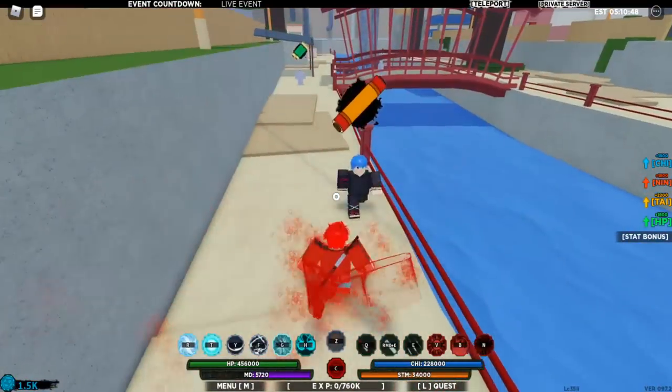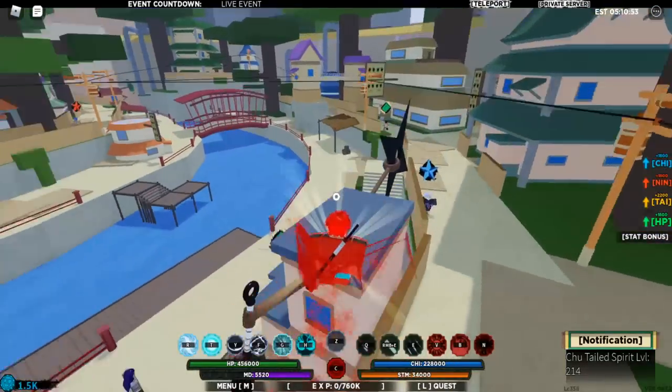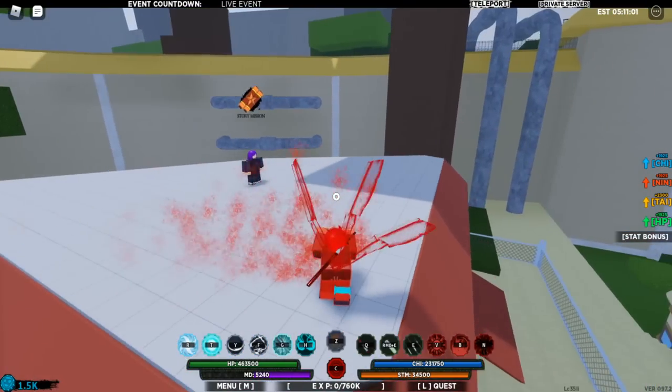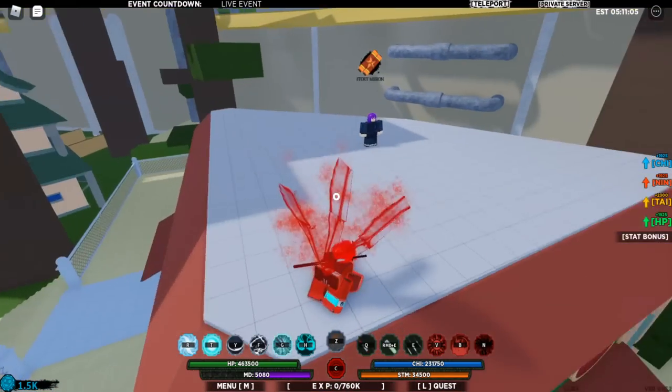Boss quests are not the most efficient, but they're pretty good — especially for tailed spirit XP. They used to be the best, but there is a new, better way now. While I was making this video, I've actually gotten up to my second tail — form 2 of the true tailed spirit. I got three tails now. It's pretty cool.